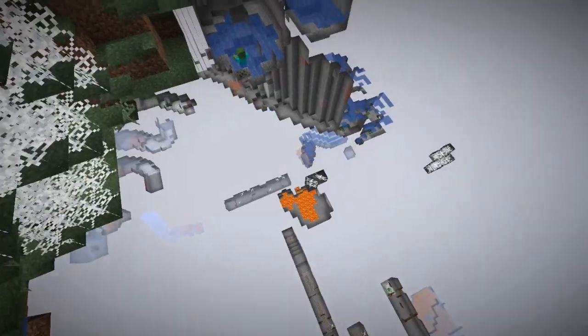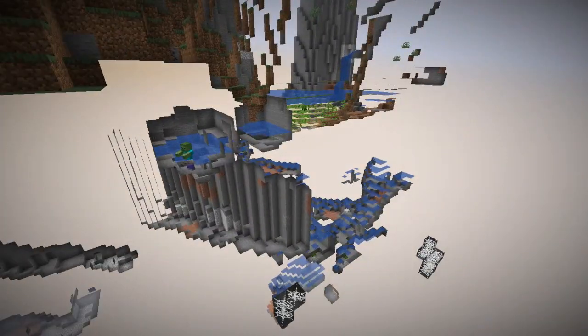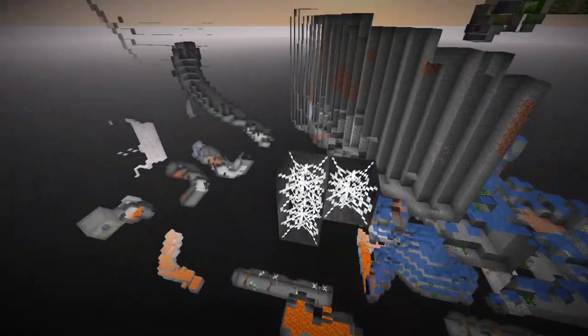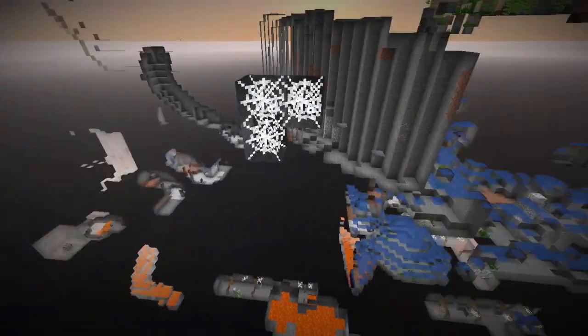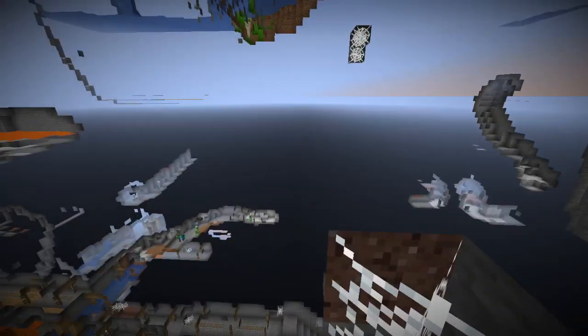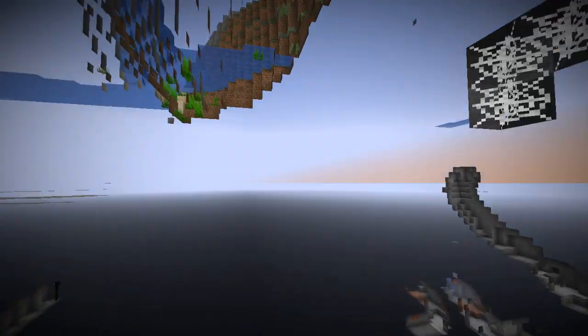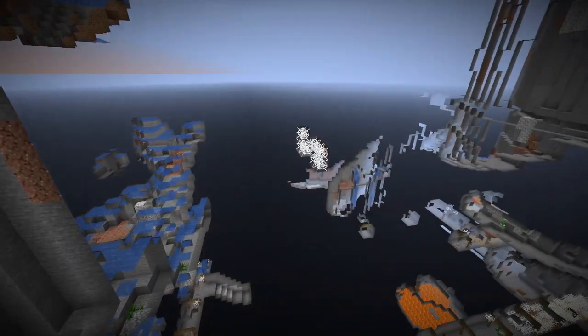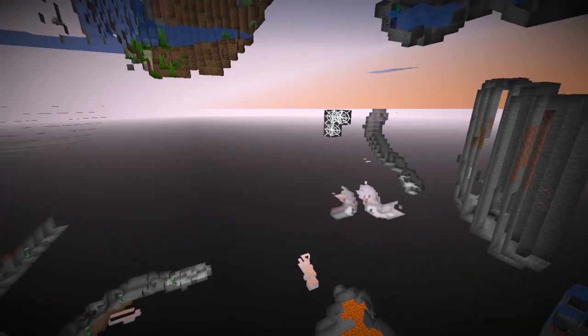Now let's talk about finding them in mountains. Earlier, I filled some silverfish blocks inside this mountain with cobwebs. As you can see, although I selected a large area to be filled, only a few blocks were actually filled with cobwebs, because it turns out that silverfish blocks in mountains are actually pretty rare. And there's not a very good chance that you'll come across one unless you get fairly unlucky.